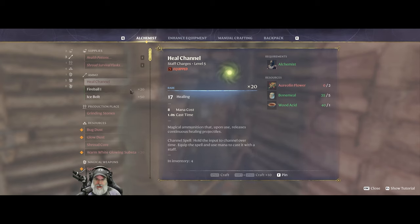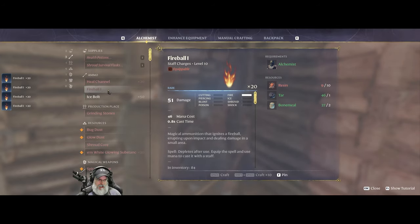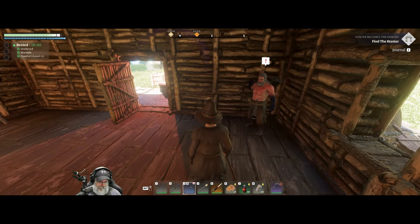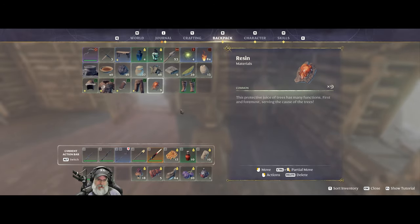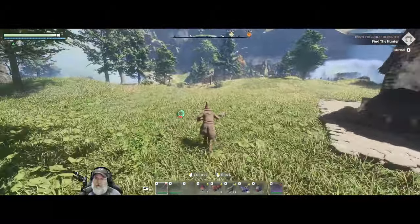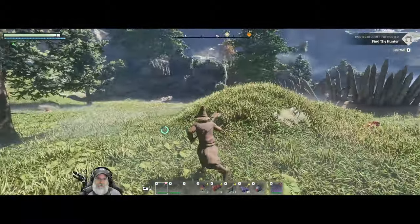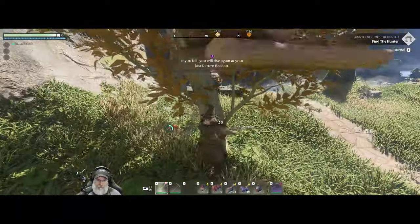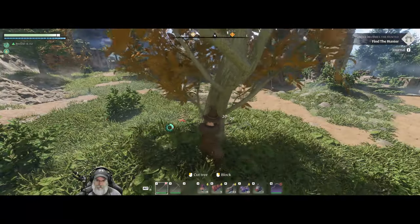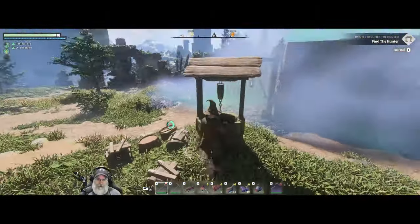We should make some heal channels too — those are bone meal and wood acid. Let's make as many fireballs as we can, since we only get 20 charges per. I think they stack to at least a hundred. If we could get one more resin that would give us another stack. There's a pretty good-sized autumn tree up on the hill — let's go grab that and some more water while we're over here.